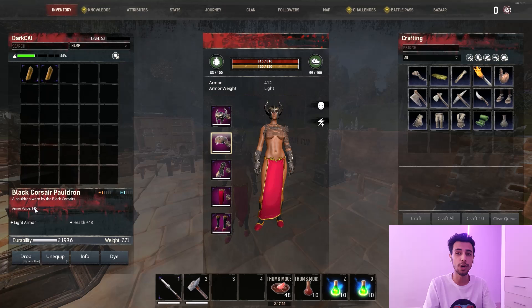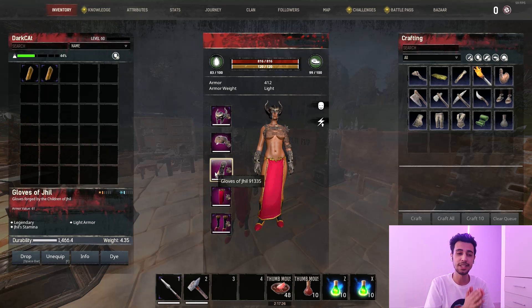We're going for the Black Cursor chest piece, which gives you the most armor on light gear sets and 48 HP. For the hand piece, of course, it's going to be the Old Metal Gloves of Jill. I really like these gloves — they are the best.